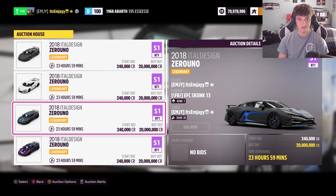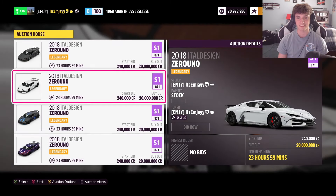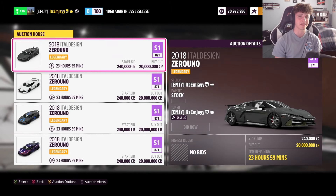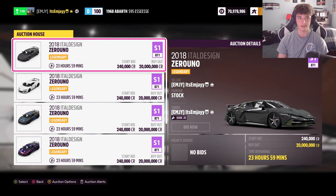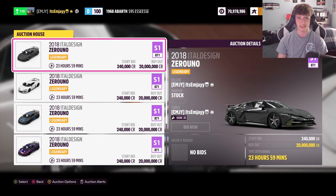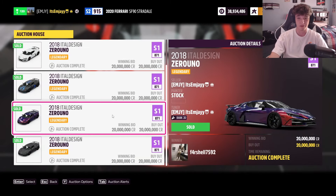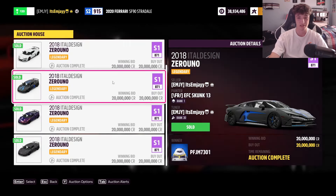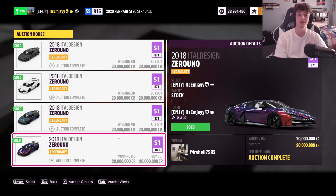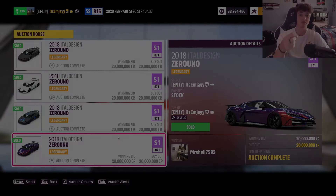We got five up. Let me check if it's five — one, two, three, four, five. We did it, baby! Five ID Zerunos in the auction house that we bought for two mil, up for 20 mil. I mean, it's going to be like 90 mil that we actually get, but for the sake of the title and the thumbnail, I'm going to call it 100 mil. It looks like all five of our ID Zerunos actually ended up selling in the auction house, so we ended up making 100 million credits in total. I guess that about does it for this video — thank you so much for watching. Subscribe if you enjoyed the content, leave a like and comment for the algorithm, it really helps me out. I appreciate it, and I'll see you in the next one. Peace.